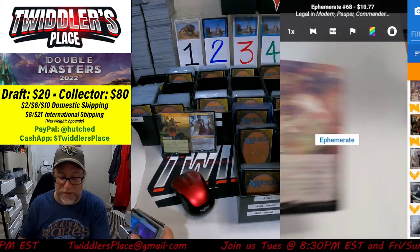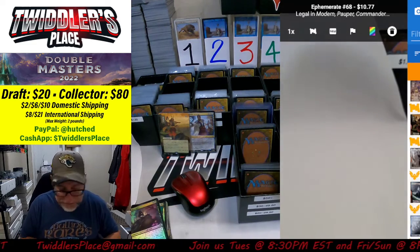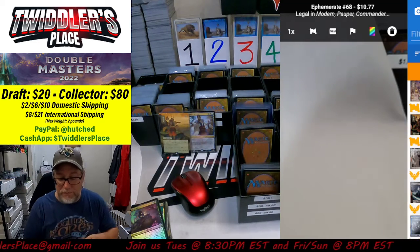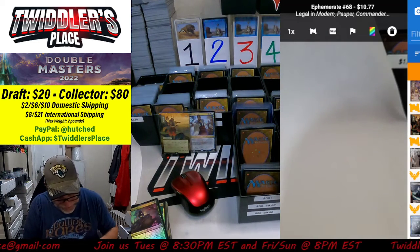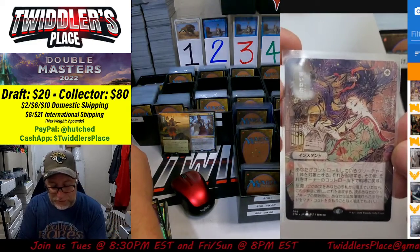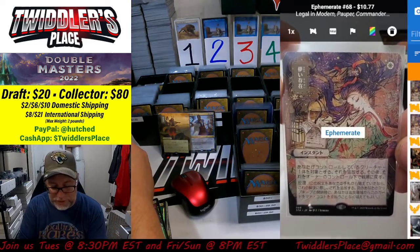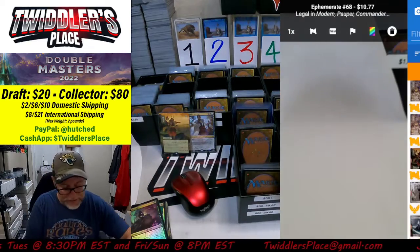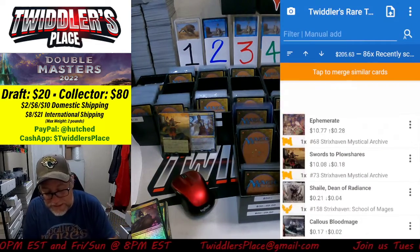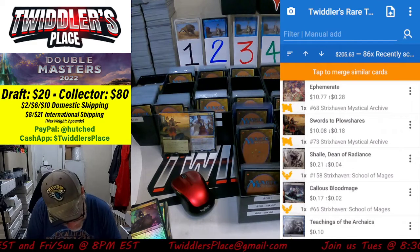Oh, there's Ephemerate — holy crap, two $10 cards one behind another! Ephemerate — I wasn't familiar with that one being that valuable. And that is the alternate art version too, so that is really cool. It is at $10.77 and on the way up, so we'll make that a $10.50 card.